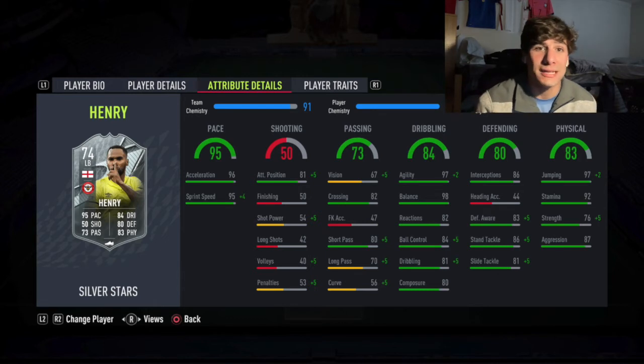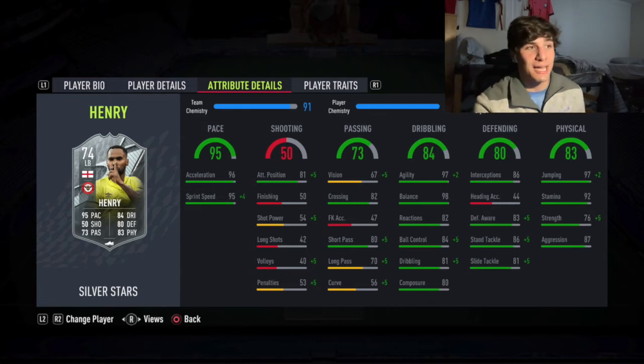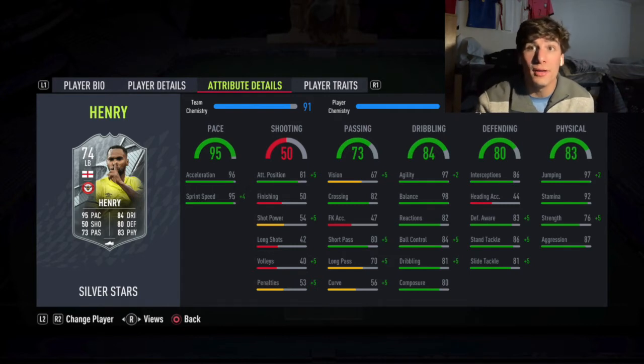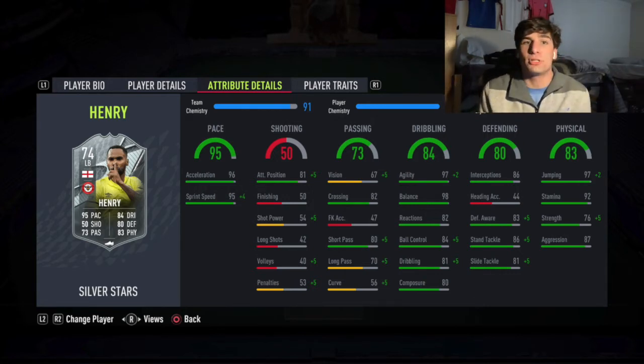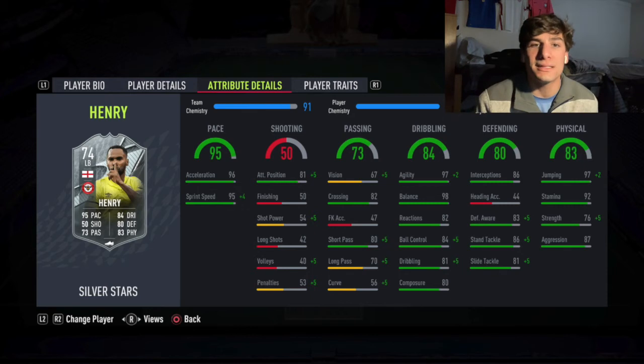Looking at the physical stats, he's short but that man can fly — 97 jumping, plus two, so all the way up to 99, and he's got 92 stamina. The stamina I think is the best thing about this card in combination with his other stats, because his other stats — the pace, the dribbling, the passing — are all useless if he's tired by the 50th minute from running up and down the pitch. So 92 stamina is incredible.